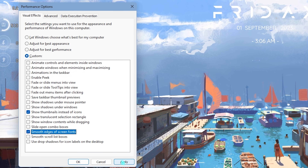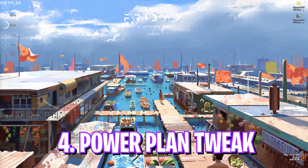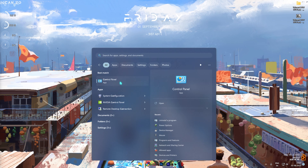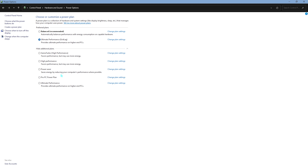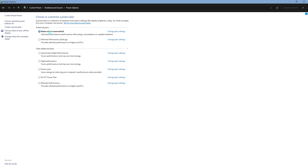Step number 3 is de-animating your Windows, which is also really important. Search for 'Adjust the appearance and performance of Windows.' Click on Adjust for Best Performance, then check 'Show thumbnails instead of icons' and 'Smooth edges of screen fonts.' Click Apply — this will de-animate most of Windows, save a lot of processing power, and reduce power usage on your PC.